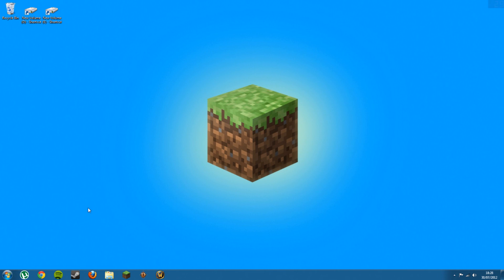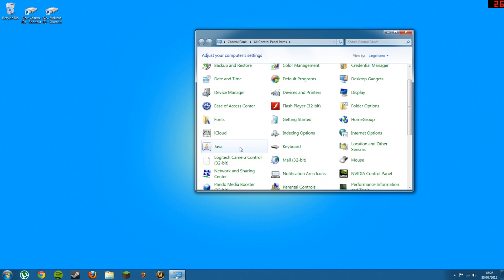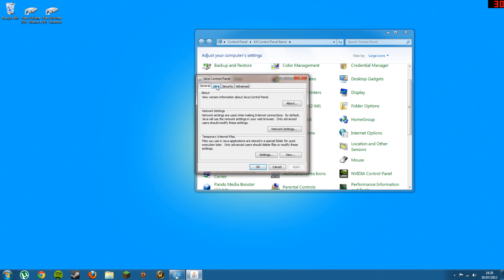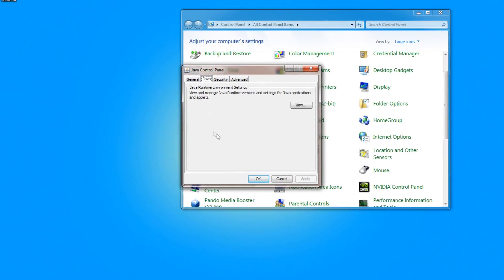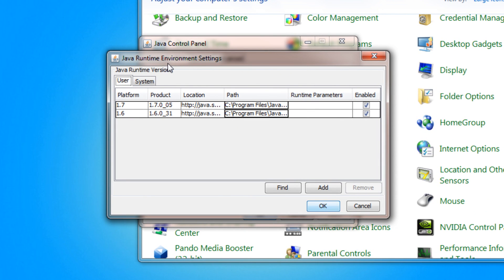Go to Start again and Control Panel, and look for Java and open it up. It'll open up a different window. Go to the Java tab and then click View. You'll see another window popping up. Look for the 1.7 and in the runtime parameters you paste the code in the description.